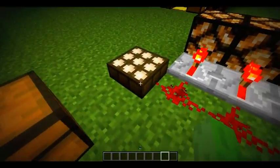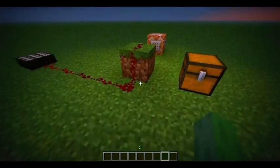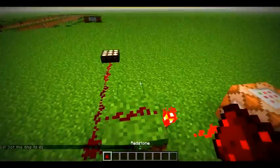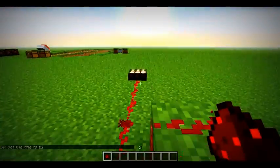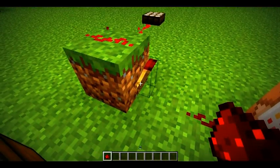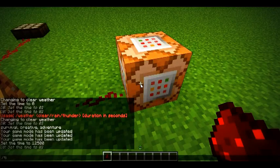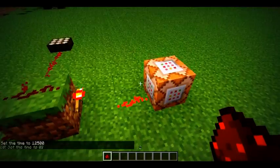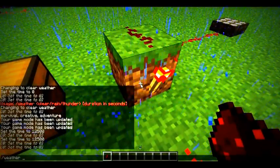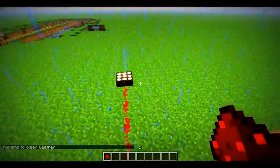It makes these sensor-looking things. I'll show you a little example over here. This could be used for adventure maps if you don't want it to be night. So when it turns night, this gives less of a signal, therefore turning on a command block to set time to day. If I set time to night, you see it turns on because of the signal. That's pretty useful for a map.